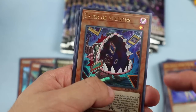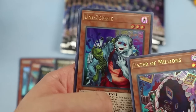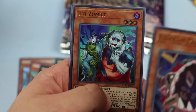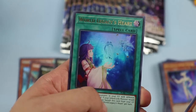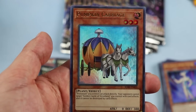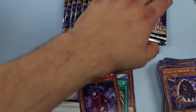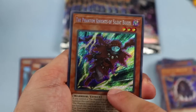Eater of Millions — one of my favorite reprints in the set, giving it a foil version it deserves, and it's been getting a lot of play. Uni-Zombie is very good — they're pushing a lot of Zombie support, so pick up your Zombie cards ASAP. Zombies could be very relevant in the future. World Legacy's Heart and Pumpkin Carriage are Golden Castle of Stromberg support — exclusive to this set, so if you want to play those cards, you'll have to crack this set or buy singles.